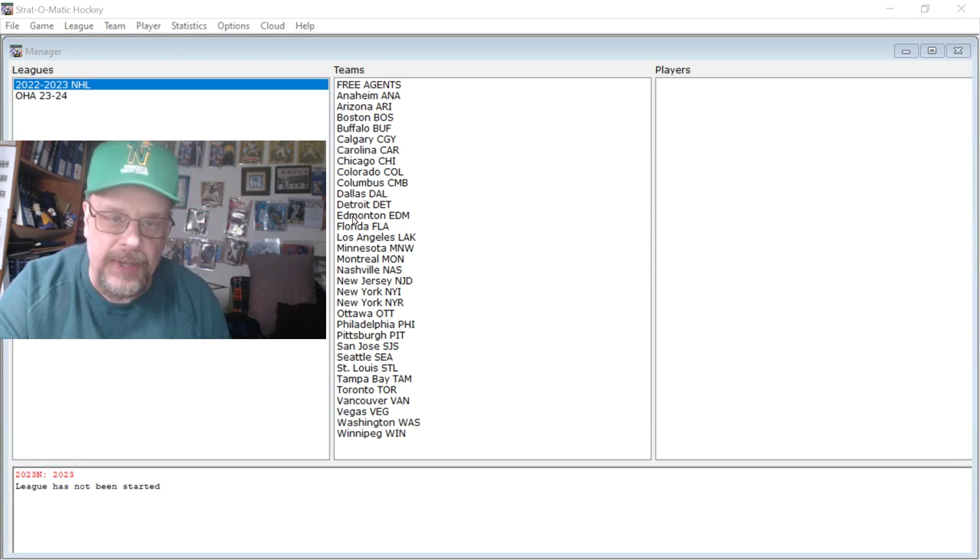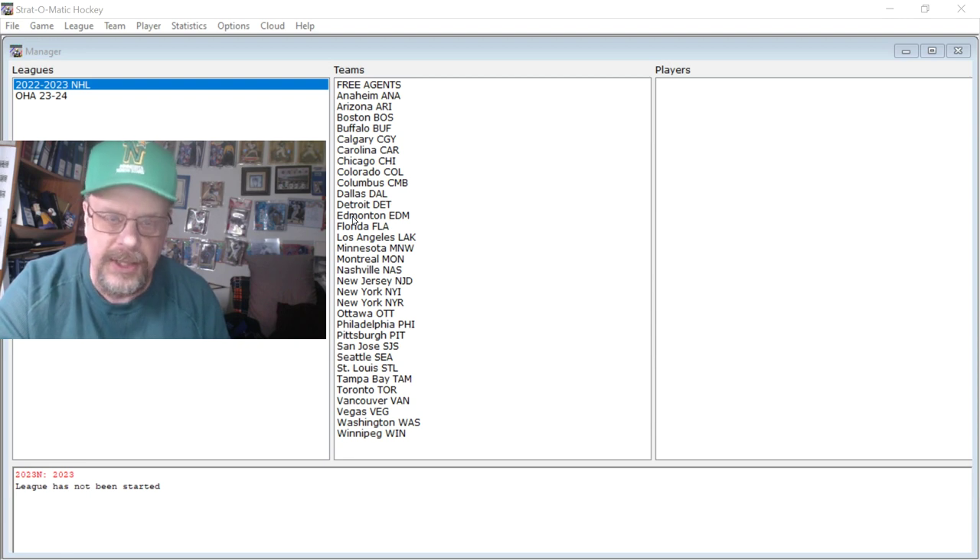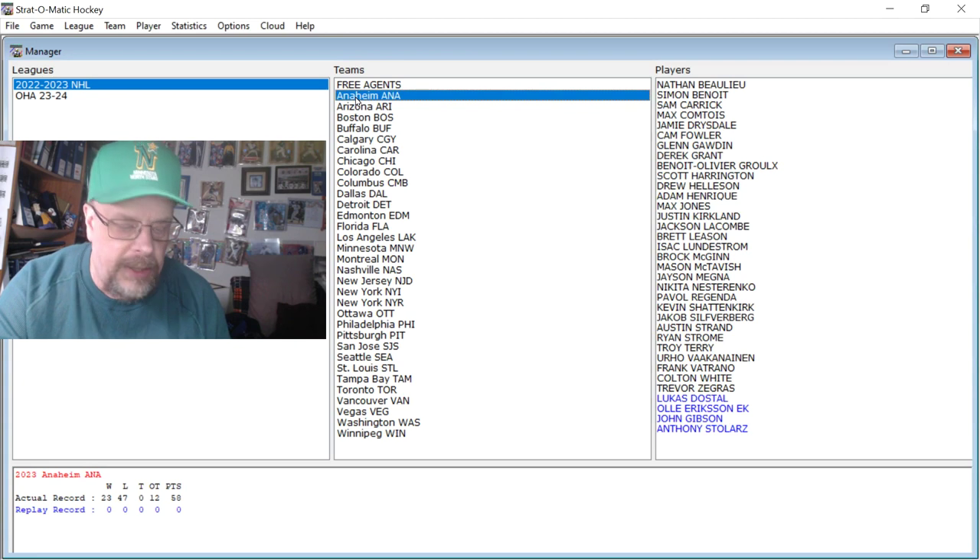I have picked out a number of cards, and we won't do absolutely every single team, but we're going to do most of the teams. On average, two or three guys from the teams that I do look at — some teams will be more, some will be less. Anyway, here's Anaheim, and the first guy we're going to look at is Zegras.